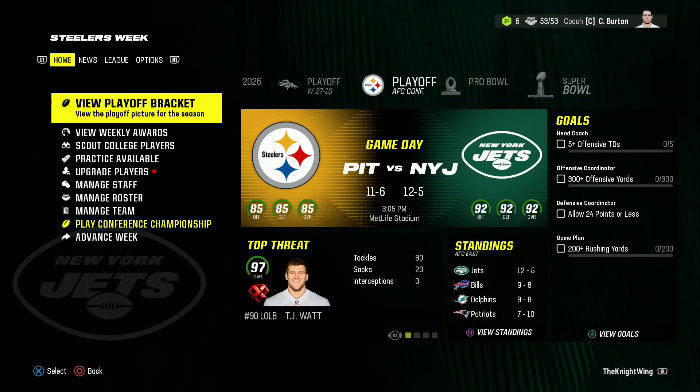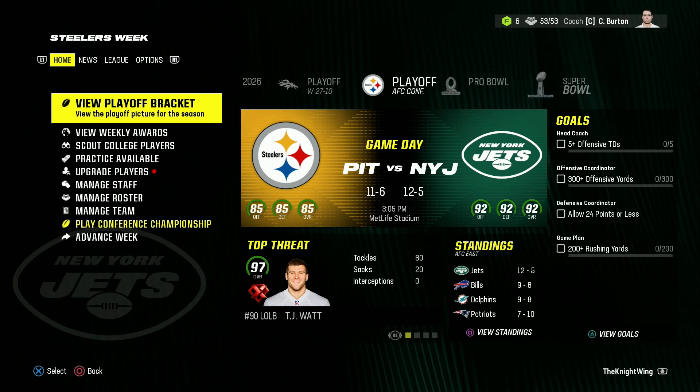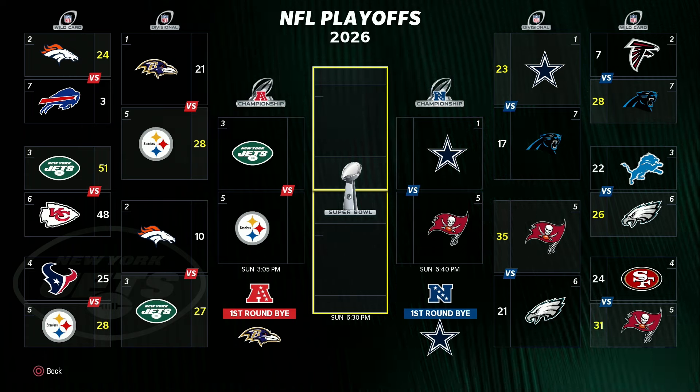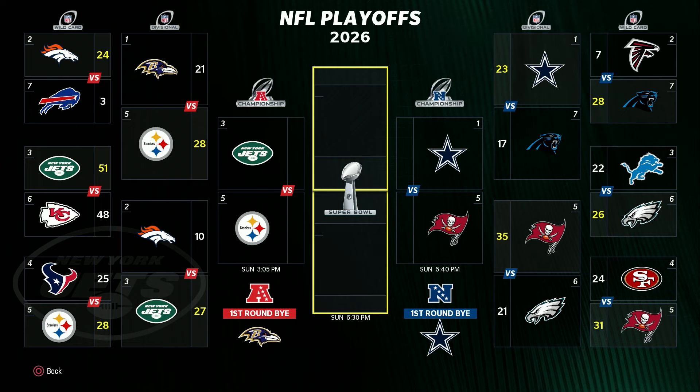Welcome back to my New York Jets franchise rebuild here on Madden 24. Today we're in the AFC Championship game. In the wildcard round we had a high scoring shootout with the Kansas City Chiefs where we won in overtime 51-48, then in the divisional round we went into Denver and took care of business 27-10. Now we get to take on the Pittsburgh Steelers in the AFC Championship.